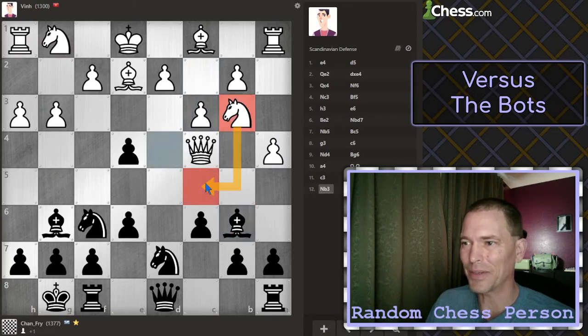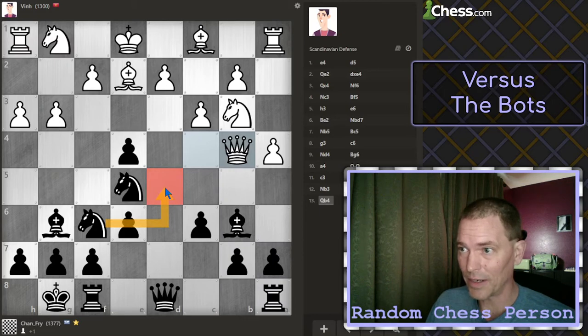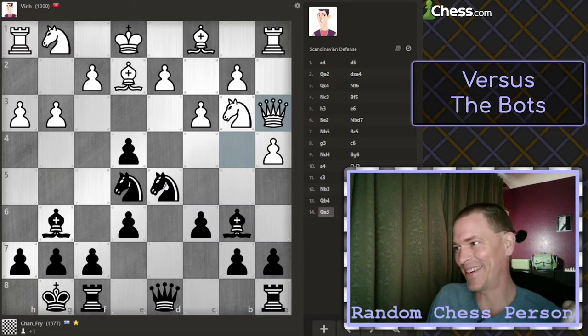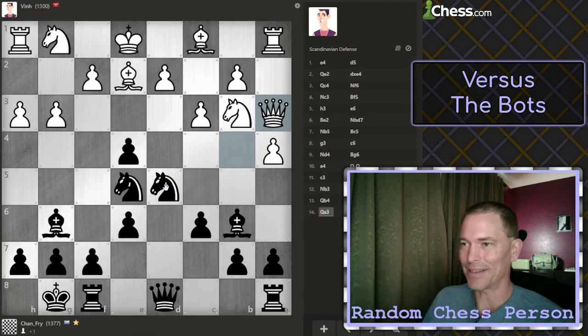That's what they should have done a second ago to attack that square. Can I attack the queen here? Then where's it going to go? It's kind of running out of squares. Have I trapped their queen? No, it can go there. I think that's the only safe move for the queen. What about a knight here — then is the queen trapped? No. I'm really bad at knowing whether the queen is trapped.